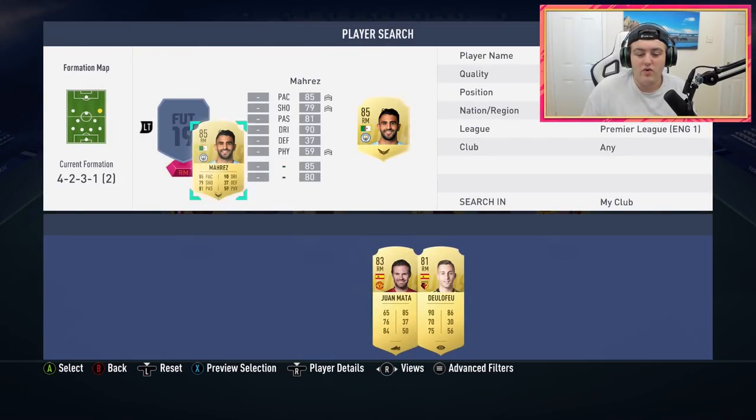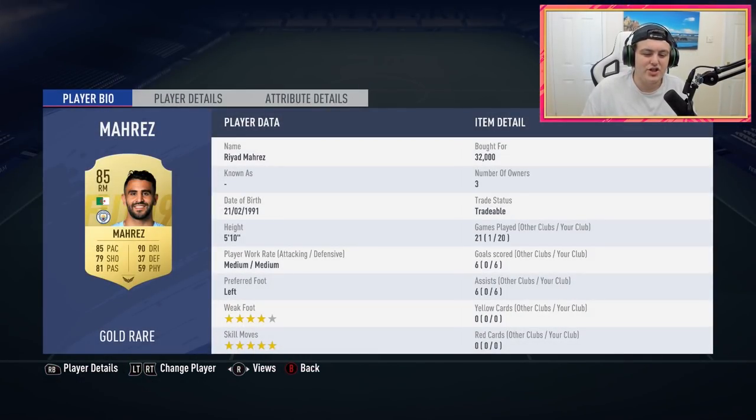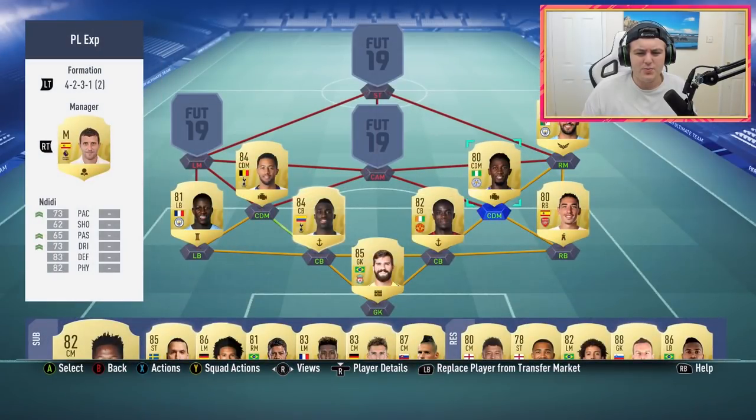Over at right mid, we have Riyad Mahrez — one of my favourite players this year, 100%. He's got 12 goal contributions in 20 games, and that doesn't even count the passes that set up goals without getting the assist. His dribbling is incredible. Going with less pacey wingers and more pacey strikers seems to be the play for me — I go down the wing, cut in with Mahrez, and go for either a finesse shot or pass to the CAM or striker, and it works really, really well.